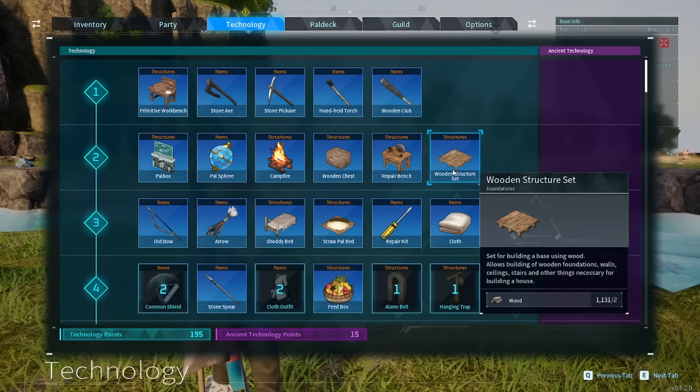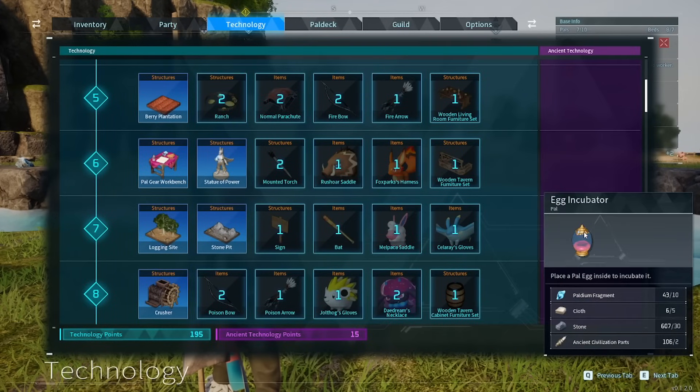The first thing is you have to build it first, of course. It is an ancient technology level 7. You need palladium fragments, cloth, stone, and ancient civilization parts — all of which are farmable, so you can make multiples of these if you have multiple eggs.